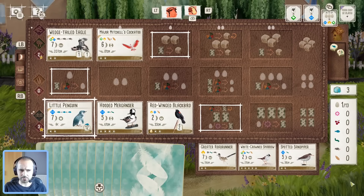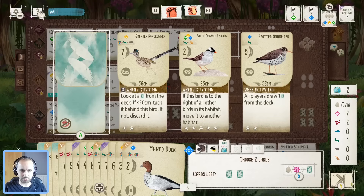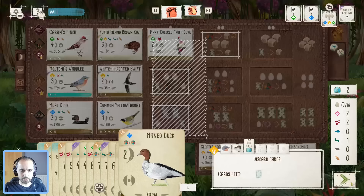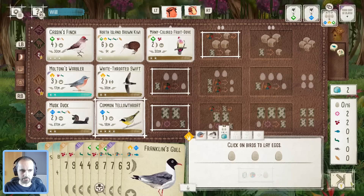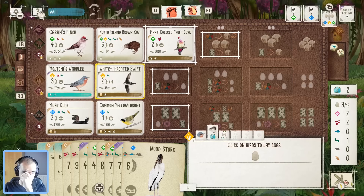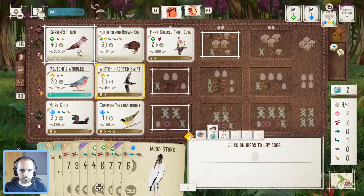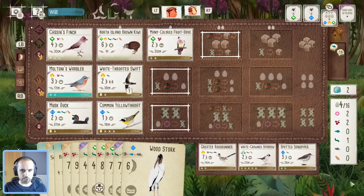They're drawing cards — that looks like a big jump up on the penguin count which I don't like. We're going to execute our plan: spread out eggs as needed for the end of round. Franklin's Gull, you're just a little bit on the late side here — not going to want or need you.